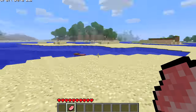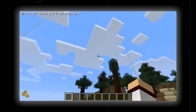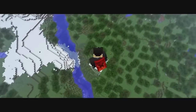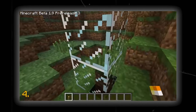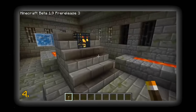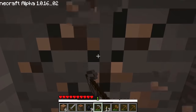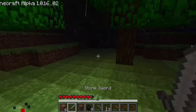In beta 1.9, you might come across two glass pillars spanning into the sky. This structure was super rare, so not many players found it. These pillars used to mark the location of the stronghold, because the eyes of ender were not yet added. The few players that did find these pillars thought it was Herobrine's doing, because at the time the story of Herobrine was believed to be true.